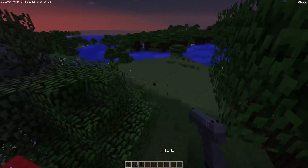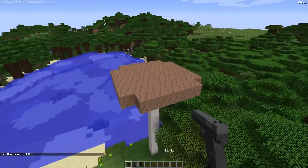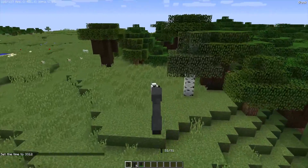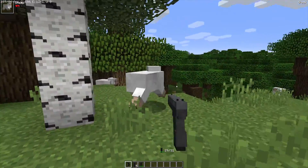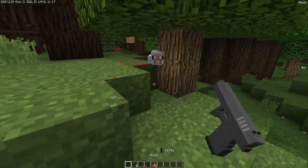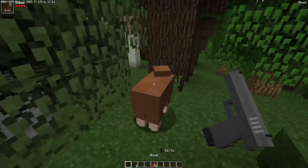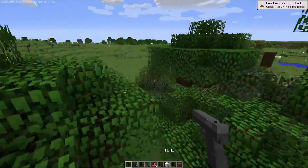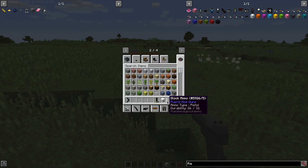I just need to find a mob — I can't find any right now. Where are you? Little chickens or something — oh, here's a sheep. I feel bad doing this, but this is for science. The Glock is kind of rapid fire. The aiming is good on some guns, and some guns have pretty bad aiming, but you just have to get used to it. I did show you Mr. Crayfish's gun mod — that's an okay gun mod — but this is just so much more realistic than that.